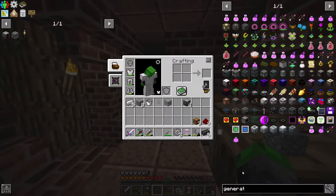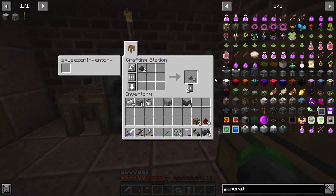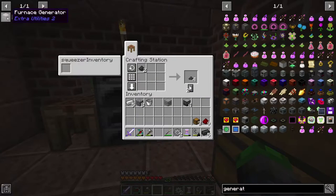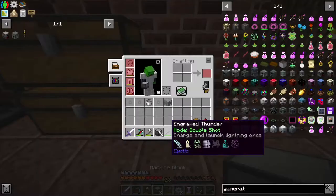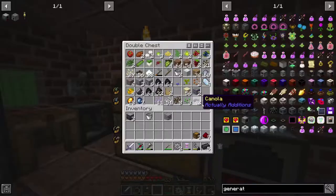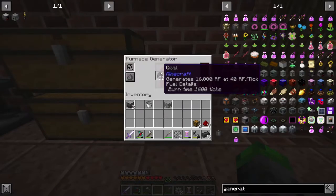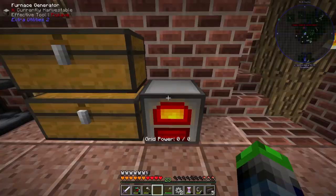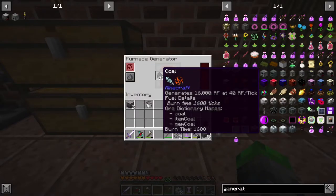In order to do that we need to make a furnace generator, which I'm going to make right now, but we need a furnace. This will burn coal, charcoal, stuff like that to make power. So now we are into Redstone Flux, which is RF. Just throw that in there, we start generating RF per tick - this generates I believe 40 RF per tick base, and as you can see this thing is hauling.